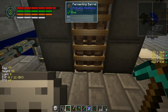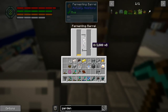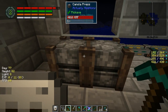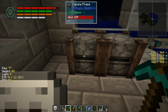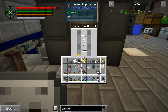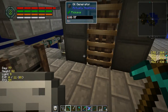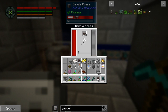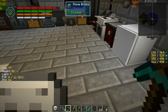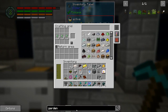I might want to make another canola press. I'm not sure what the ratio is for canola oil to regular oil - I think it's a one to four ratio for the canola press to the fermenting barrels respectively. So we're going to see if that is the case. If it is, then I'm not going to need anything extra, but I might want to put one more canola press down just to make sure, because we're going to have all the seeds required to make use of that.